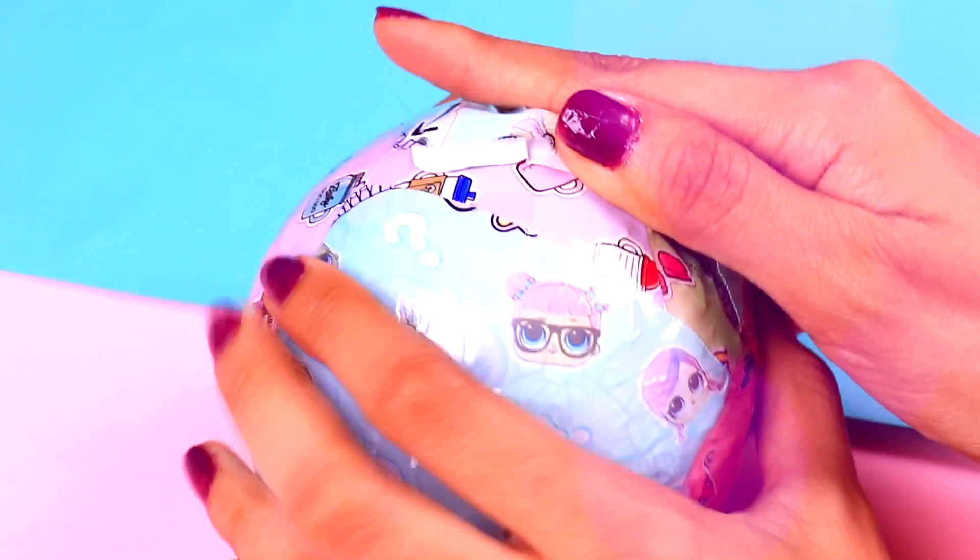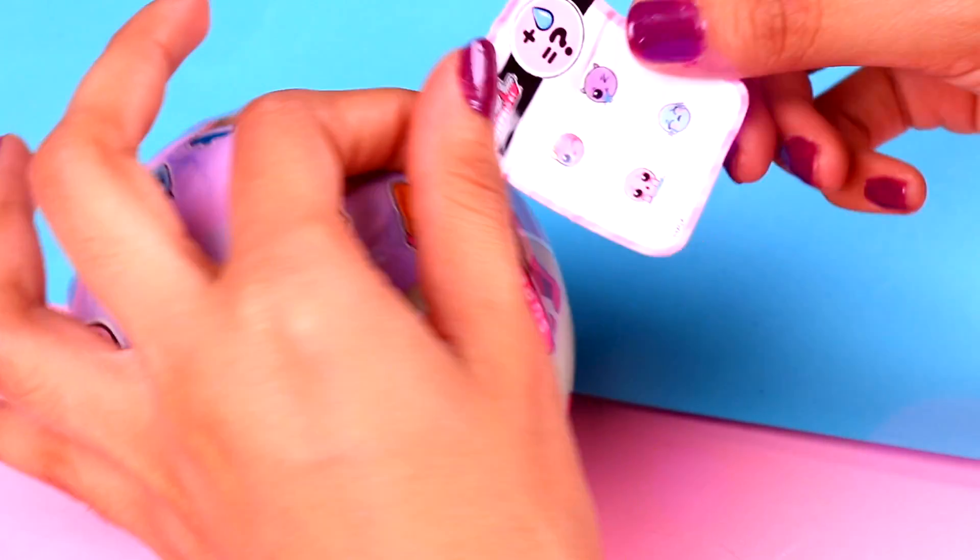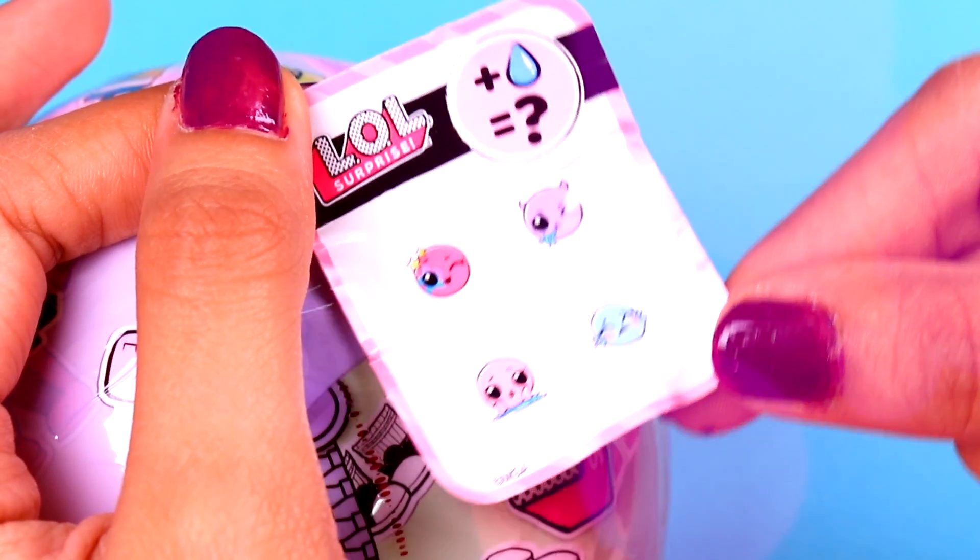Here is the second layer. On this layer we are going to find the collectible sticker. This sticker says that our LOL doll can either cry, spit, tinkle, or change color — that's super cool!